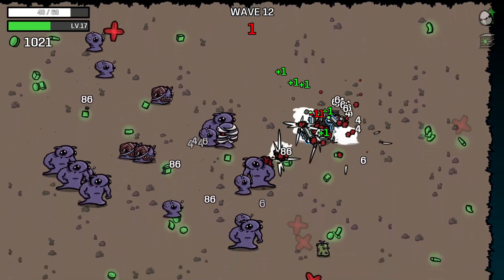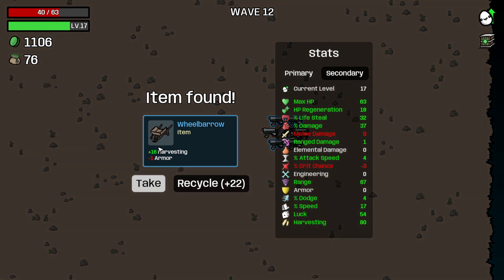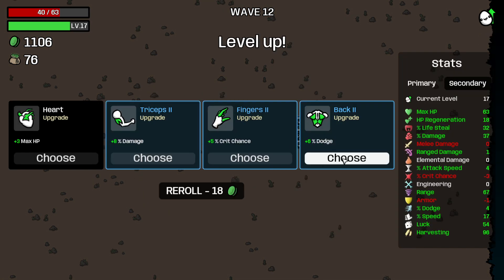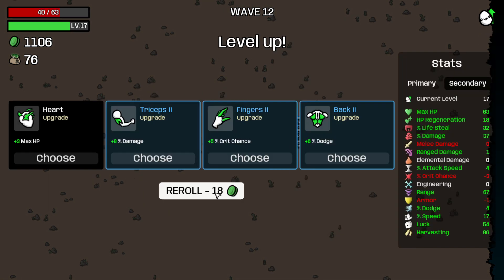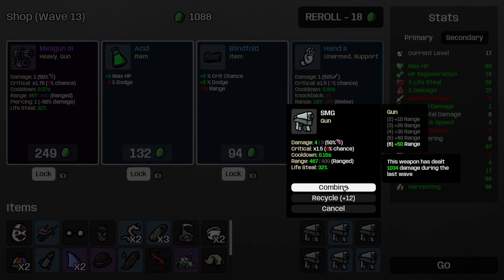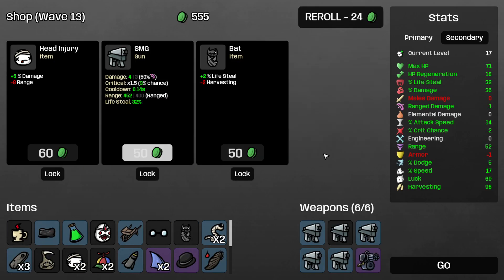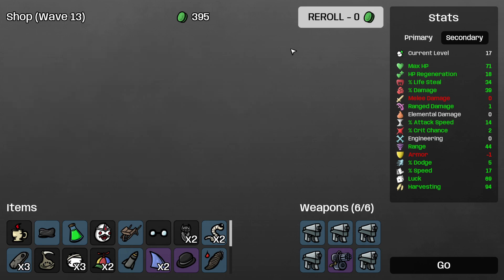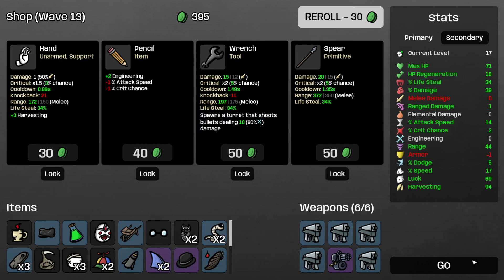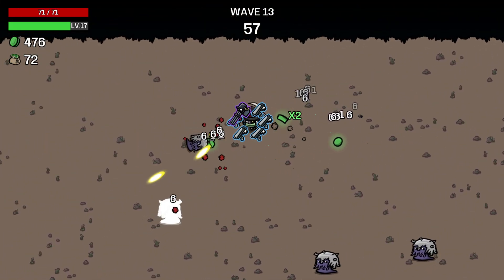I prefer getting hit once for a big hit so I can heal it back up and then just hope for RNG to save us, rather than getting hit every single second. Harvesting, this armor — might as well. Six dodge — I'm gonna roll here. I'm gonna take that, buy all three of these, combine them. Attack speed against damage — I'm gonna say yes to this. Another SMG, very nice. Lifesteal and damage — let's roll again.